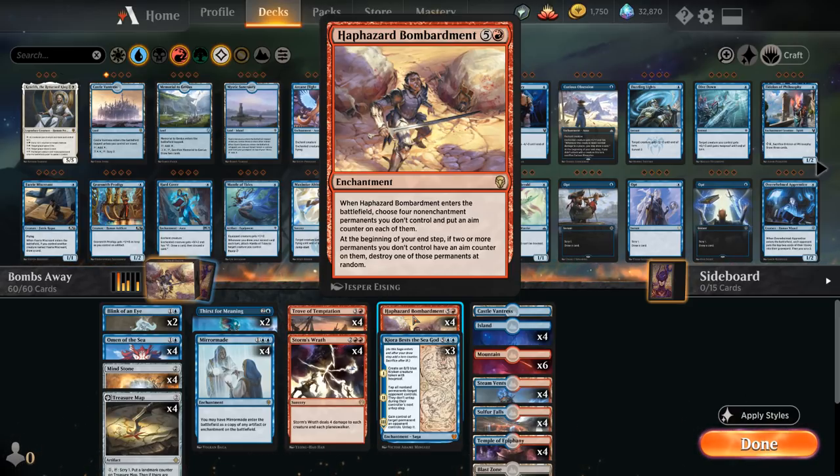If we can get multiple copies of Bombardment in play at the same time, we can double up the rate at which we destroy permanents with aim counters. And if we put those aim counters on eight different permanents, we can destroy up to seven of those eight permanents over the course of a few turns. So one of the goals of the deck is to get multiple Bombardments in play and blow up all the opponent's permanents.